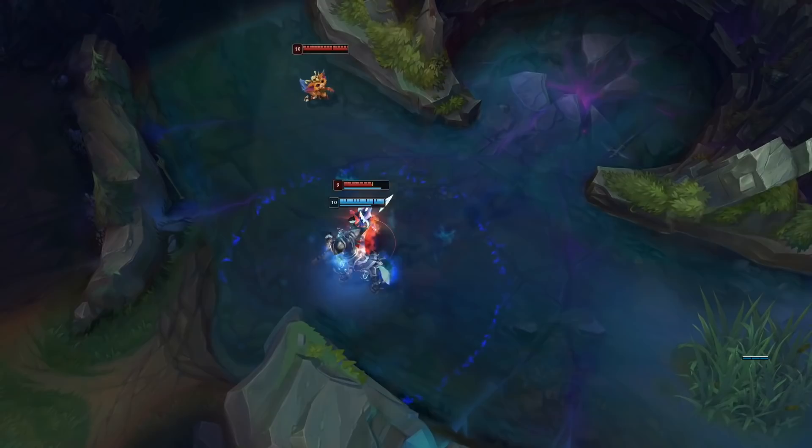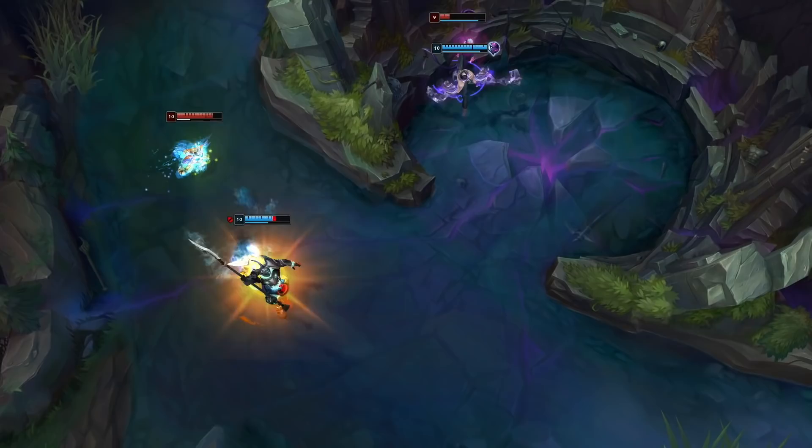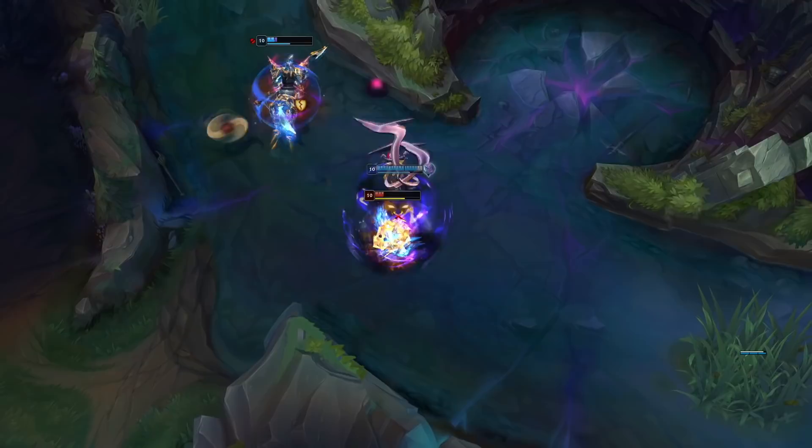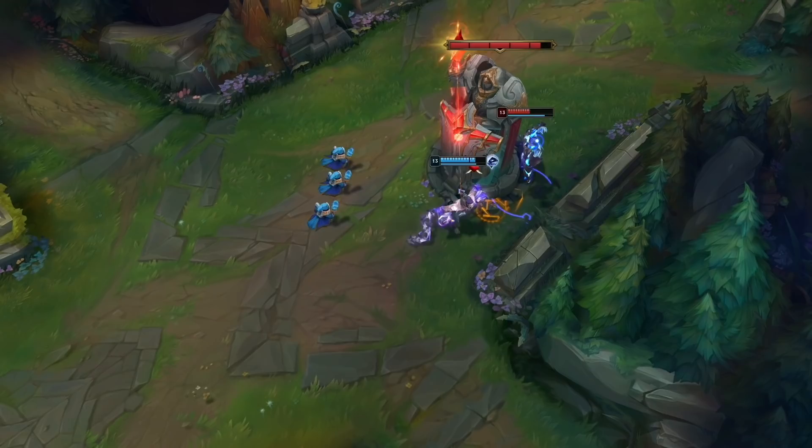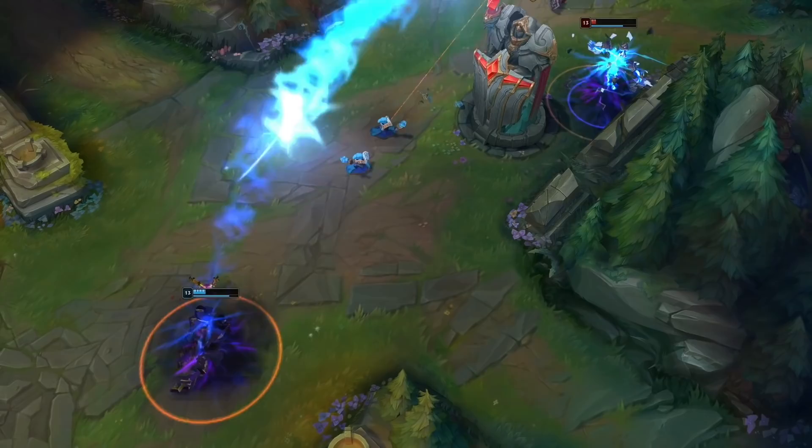Each situation calls for a different strategy. Sometimes it's best to take an ult that helps out your comrades or has a big impact on teamfights. Other times, you just need a single finishing move like Last Caress to whip a single foe. Gnarly. Silas' ult makes him a hijack of all trades, so no matter what you find yourself up against, if you play smart, you can beat champs at their own game.